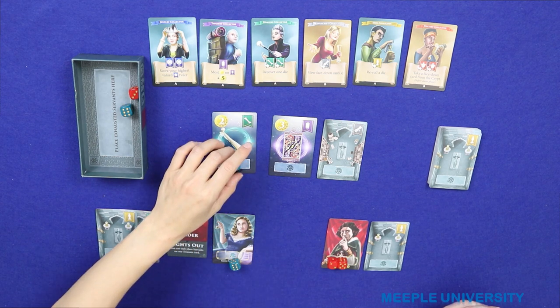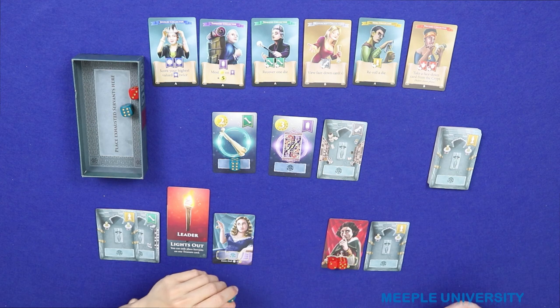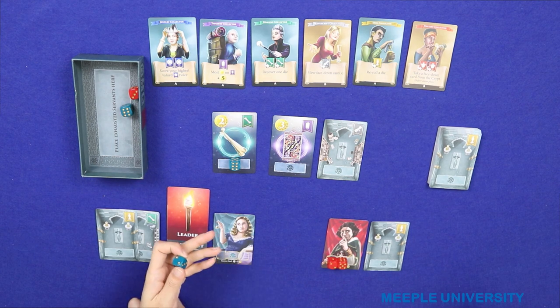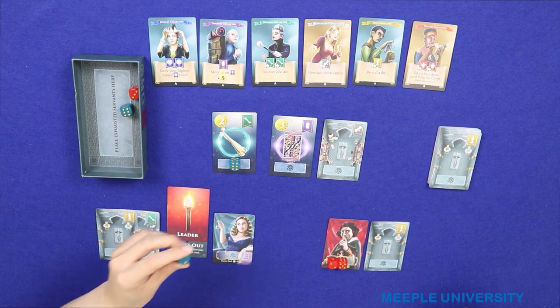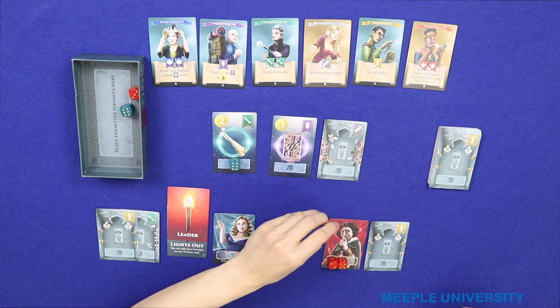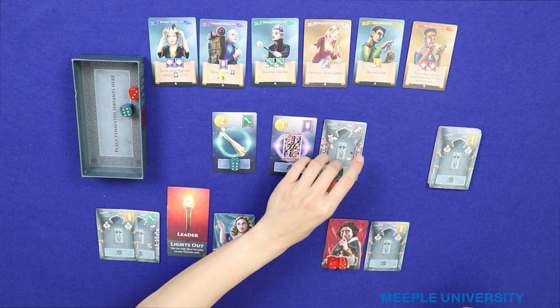I'm going to put six because I really want it. And for the second die — this is the thing. If I put my second one on the third card, it's going to be empty. Taryn can just easily put a one-pip die and automatically get it. But that's okay. I'll just put this one — that's three. We'll see what happens.